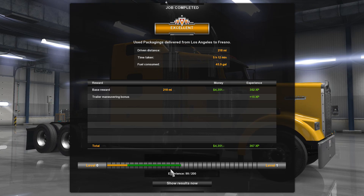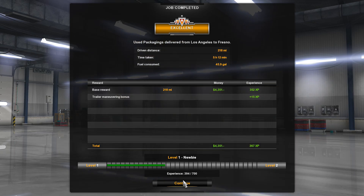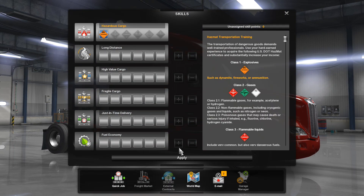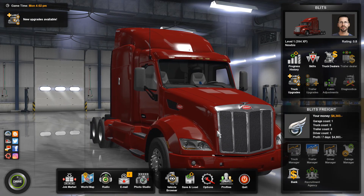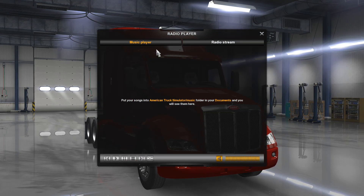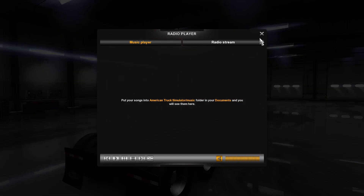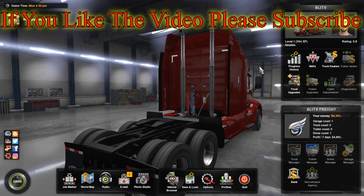So about job done, get some XP. I'll show you the radio station button — just somewhere down the bottom, you can set them up. In the meantime, that's me done — I'll see you in the next video. Blitz out.